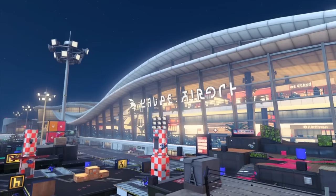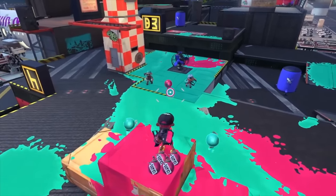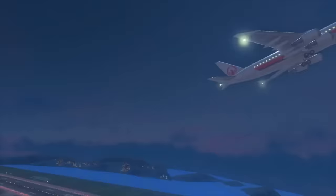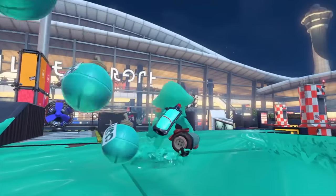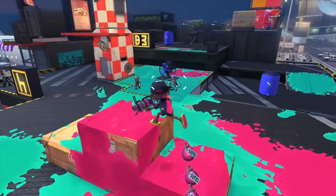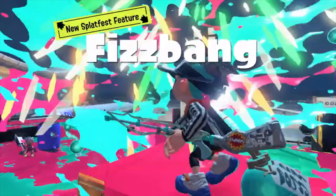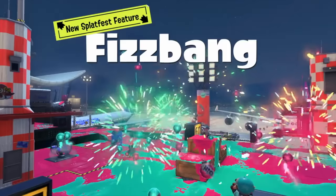One of the surprises at the end of the trailer, which gaslit a lot of us, is the new special Splatfest feature called Fizzbang. At first I thought this was just a new mode — it really does remind me of Clam Blitz, using similar mechanics. Basically, it appears you'll get four Fizzbang bombs behind you and be able to throw them at other players in fireworks-style explosions. At one point we can see a ton of these on screen at once, so a lot can be accumulated quickly. The trailer is purposely a little misleading, so it's hard to tell exactly how it all works.